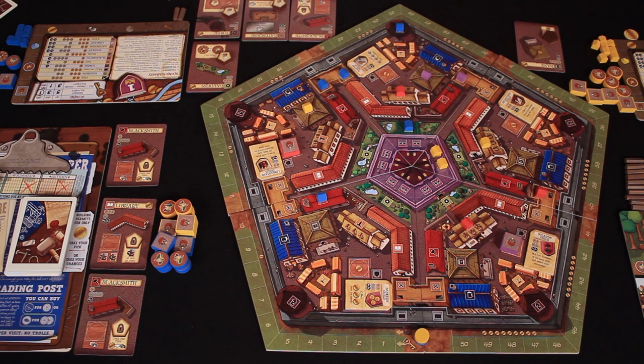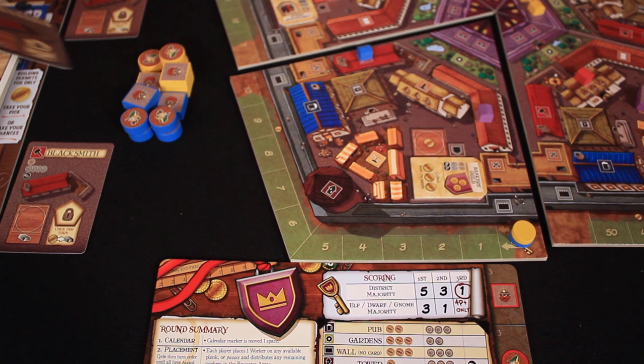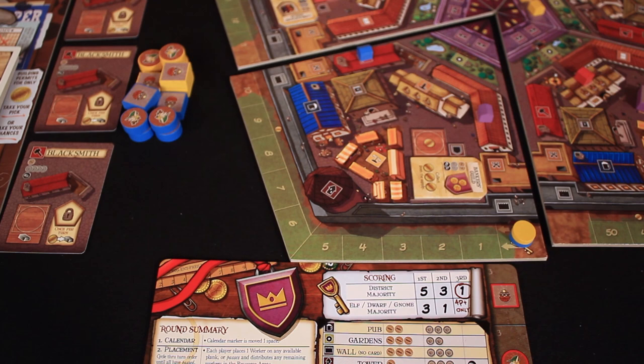The library comes up. Luke wants to build the library and place the property marker in Rodney's district, taking away his majority there. Now before we go to the scoring phase, Rodney forgot to flip over a property card. He does so — and there's the blacksmith he needed.